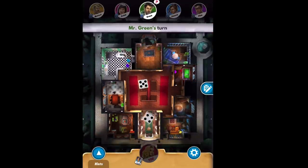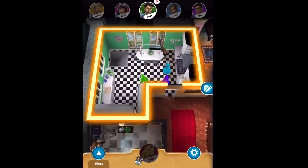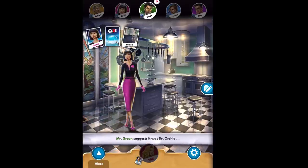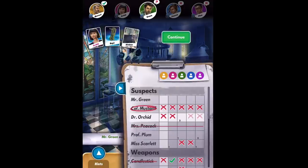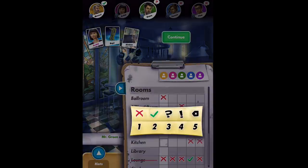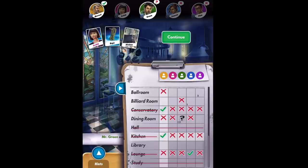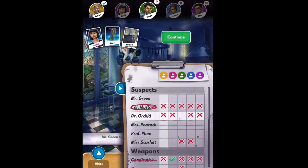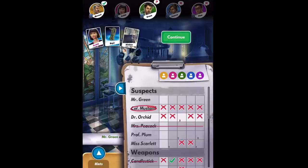Let's go to the kitchen and see who's got it. They ask about Mustard and rope — nope — but rope is shown. That's good information: we know Mustard doesn't have Orchid and doesn't have the rope, so he definitely showed the kitchen. We put an X on kitchen and confirm he has it. We know he has the kitchen and the conservatory, so we only need to find out one more of his cards.